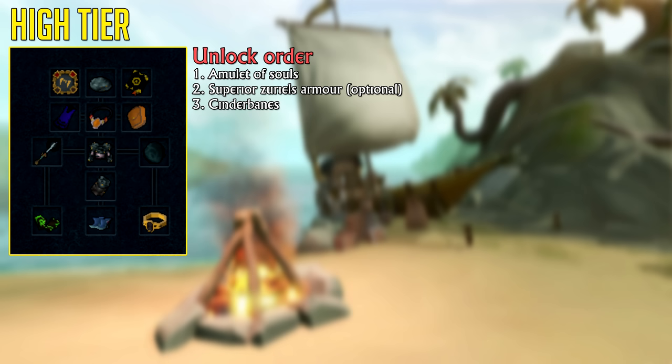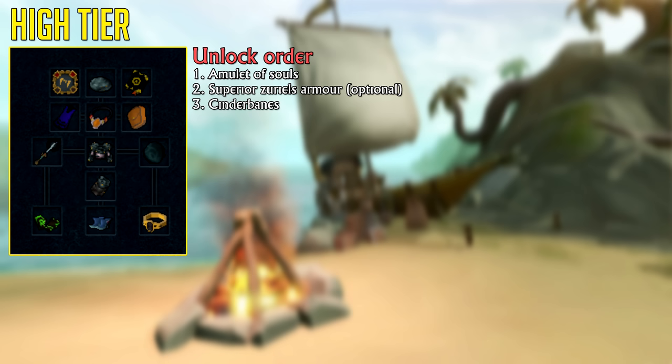The next upgrade is Cinderbane Gloves. Cinderbane Gloves are amazing — they automatically poison poisonable targets and give you a good amount more DPM when used in combination with Kwuarm Incense Sticks and Weapon Poison+++ potions. These are an absolute must-have for every PVM player or Slayer because they're just so good. Of course, they won't work on every single boss. For bosses where you can't use Cinderbanes, you probably want a Death Touch Bracelet. However, Cinderbanes are more versatile and that's why I'm recommending them.